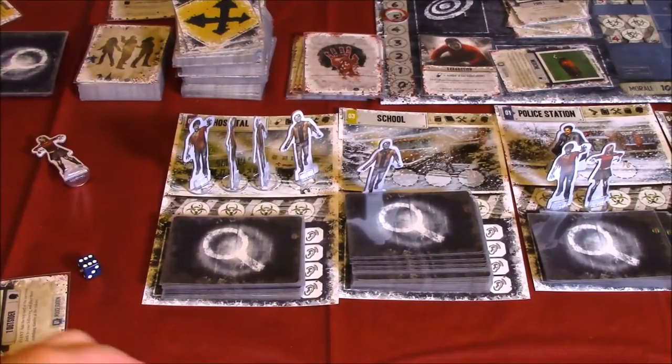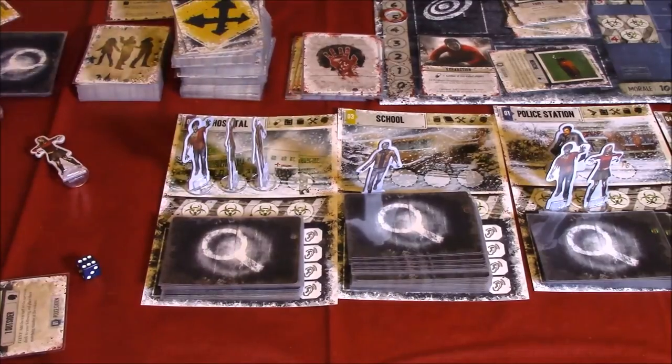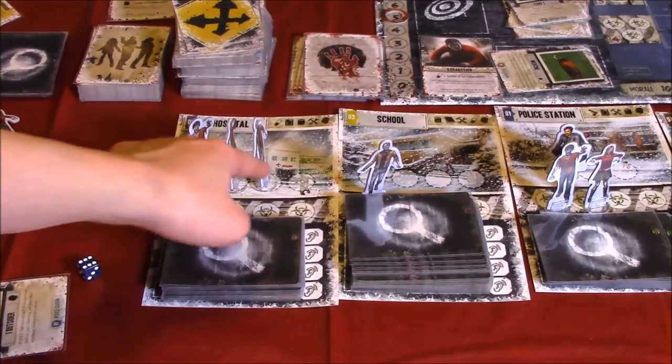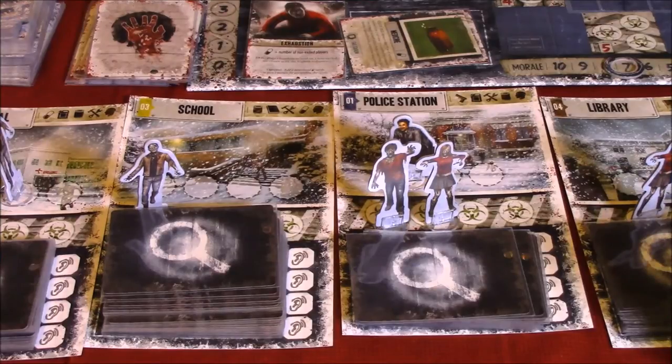From the police station, David grabs his tactical rifle, aims, and shoots off the first zombie from the hospital space. Now the hospital is open — there's a spot he can travel to — and we have a couple more action dice left. We have a six and two wands.